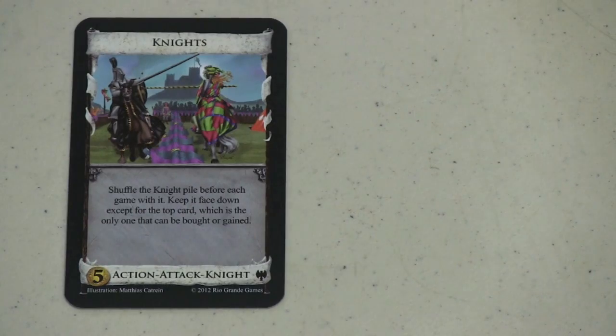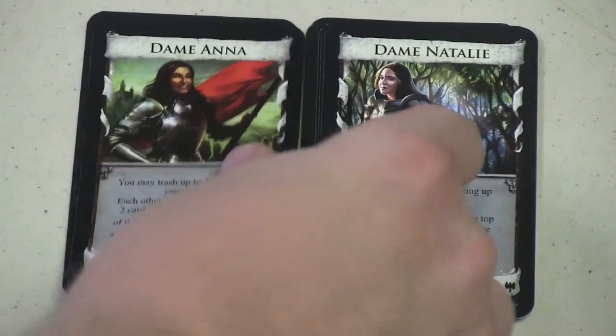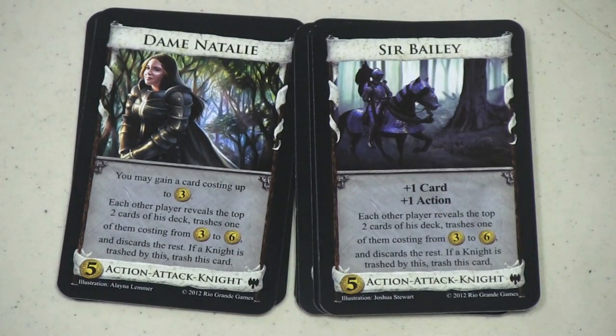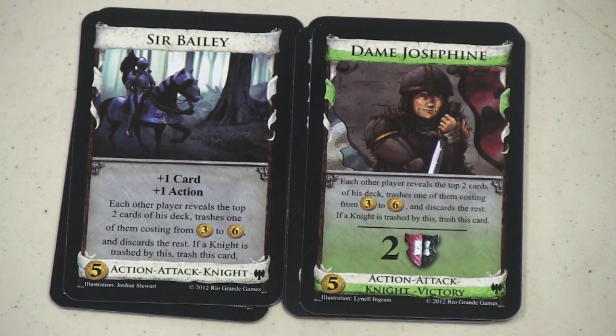Let's talk about Knights. If you put the Knights pile in the game, they're not all just called Knights — they have different names like Dame Anna, Dame Natalie, and Sir Bailey. Each Knight shares the same core ability where everyone else shows two cards and must trash one costing three to six and discard the rest. But each Knight also has a unique ability: one gives you a card costing up to three, another gives plus one card and plus one action, and Dame Josephine is worth two victory points. When the card you trash is also a Knight, your Knight gets trashed too — lots of fighting. Knights are almost another game-changing card, because when one person starts buying Knights, it forces everyone else to buy them just to blow up their opponent's Knight.